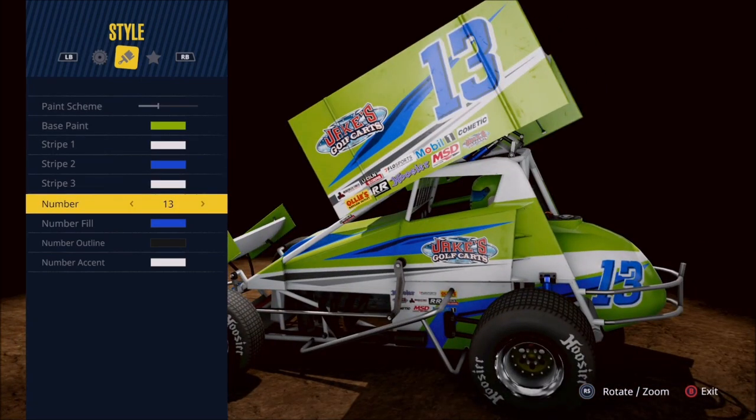Then your choice of number — you have not only the standard number set, but on some of these you'll see options such as the 3 having a 3Z on there. So you've got some different options beyond just your standard set of numbers.